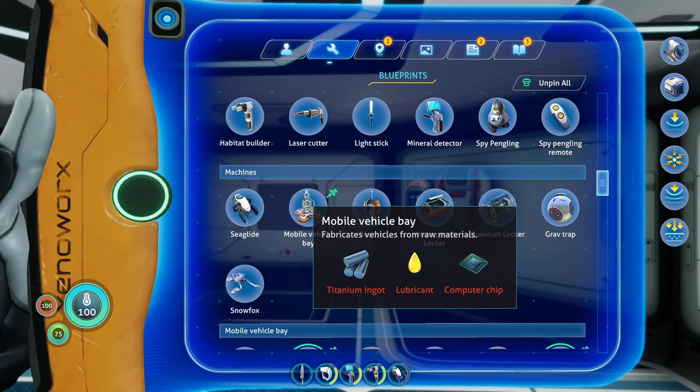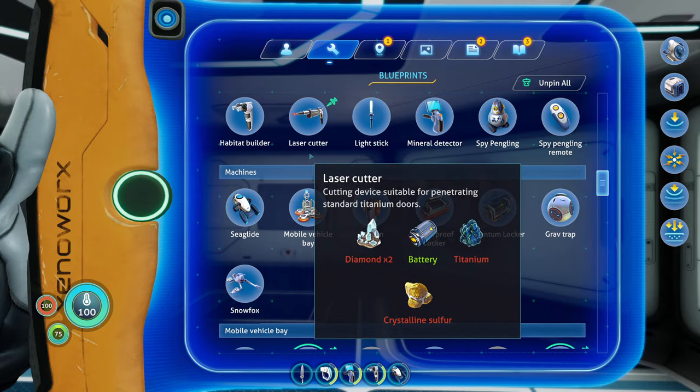Hey guys, Mike here. Welcome back to another episode of Subnautica Below Zero. I told you last one we were just going to come back and drop off all this stuff and start recharging batteries. That's exactly what my battery recharger is doing. If you look on the right hand side here, I got all the stuff we need to make the truck. It's the mobile vehicle bay. The first thing we need to do is get a titanium ingot, lubricant, and a computer chip. Let's do that first.